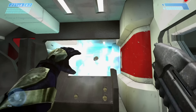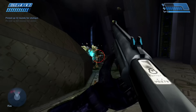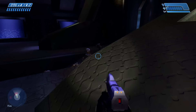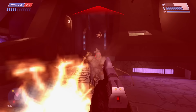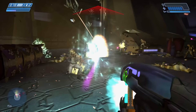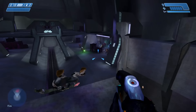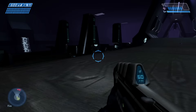Halo CE's frag grenades are without a doubt my favorite in the series, featuring a huge explosion radius perfect for wiping out tightly cluttered enemies — a very valuable tool in your arsenal. The only caveat being that its physics were kind of awkwardly sluggish. When bounced off hard surfaces, it spent a bit too much time in the air, which could be frustrating in frenetic panic situations where a frag could be the difference between life and death. So I've made its physics behave more similarly to Halo 2 and 3.